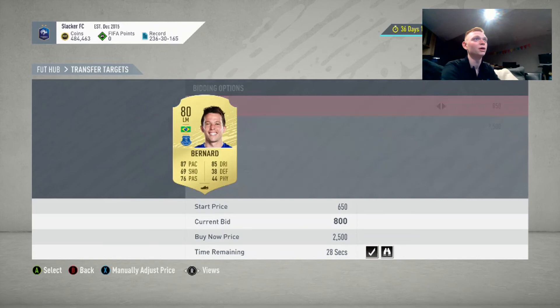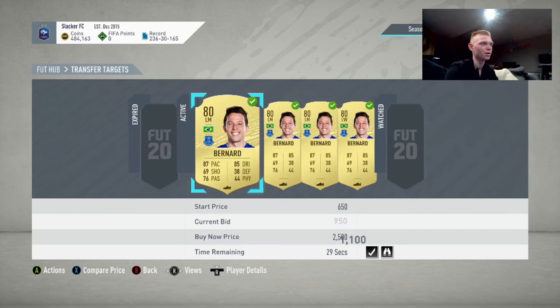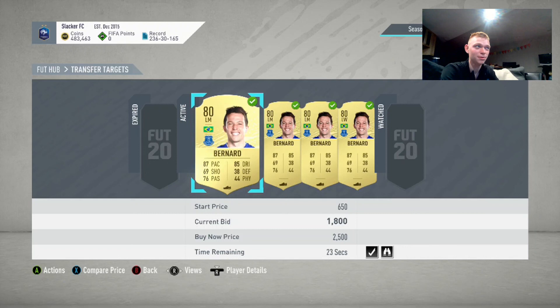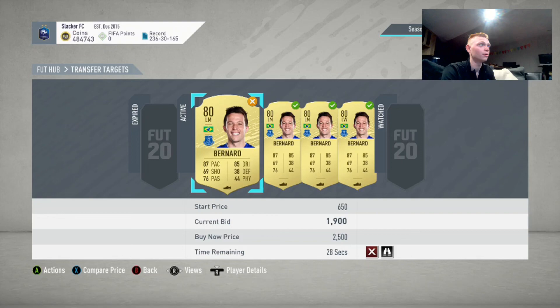I'm going to double bid this guy. Basically what a double bid is — you just bid twice in a row to make him think there's a lot of people bidding on the card. Sometimes it works, sometimes it scares people away. We'll see if we can get this for 1800 or less. It's late at night so this guy's probably a trader as well, trying to pick up easy bids. This will always work really well when it's kind of prime FIFA time — about 1 p.m. my time, 6 p.m. UK. Bidding and sniping will work — it's just about being smart about the players in marquee matchups and what you're doing.